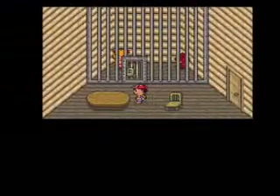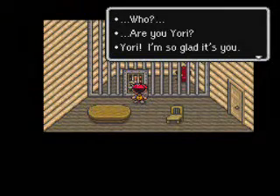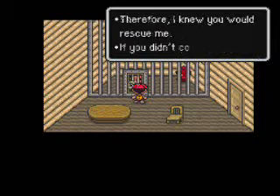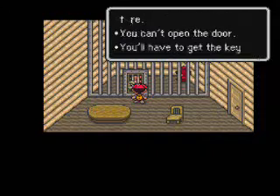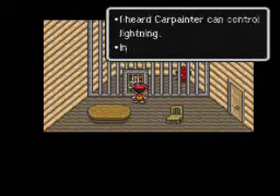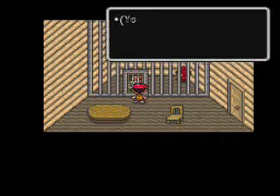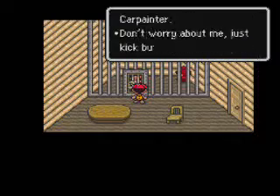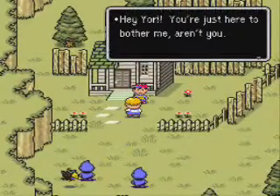Paula confirms she's been waiting — she knew someone named Ness was coming to rescue her. She says you can't open the door; you'll have to get the key from Carpainter, who has it hidden away. Carpainter can control lightning, so she says you should wear the Franklin Badge. And you get the Franklin Badge — basically, PSI Thunder is an attack many enemies can use, and if you have the Franklin Badge, they won't be able to touch you with it.